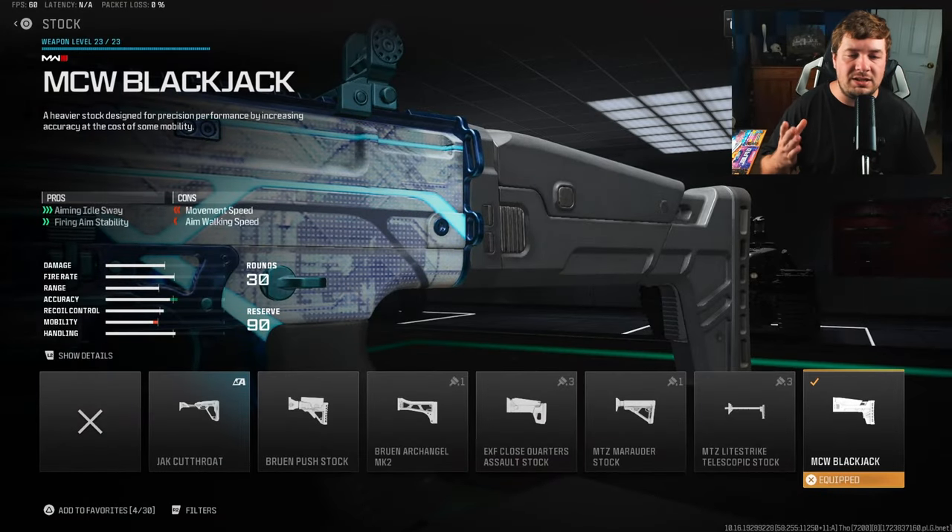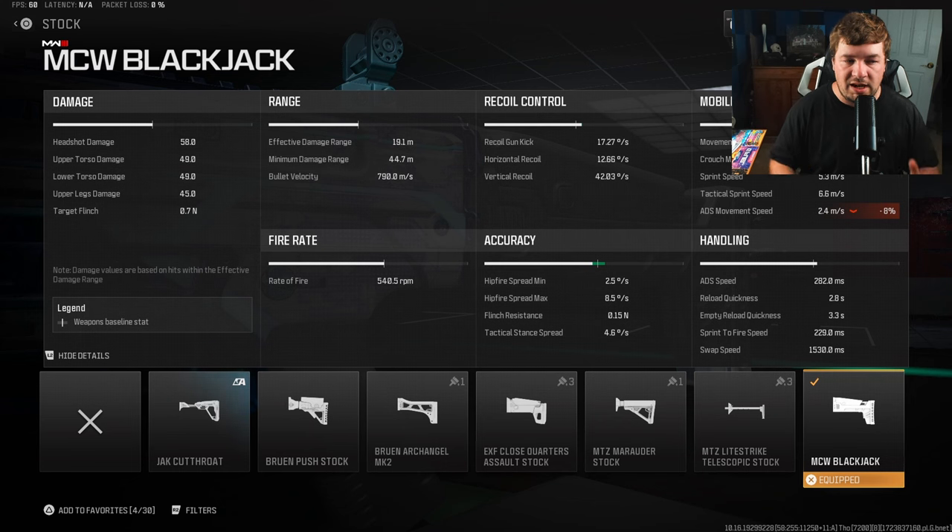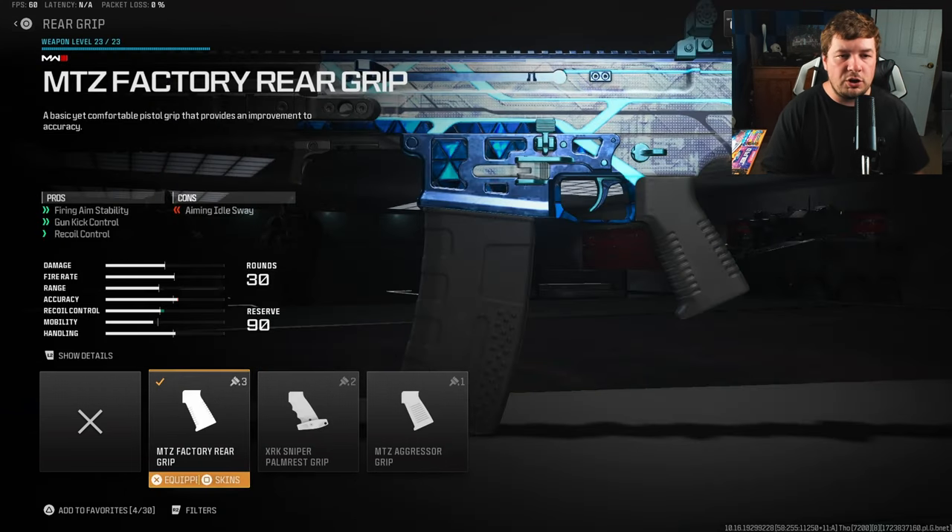For your first attachment, you're going to want the MCW Blackjack Stock. That's going to give you a large increase to both aiming idle sway and fire aiming stability. The big one here is the fire aiming stability — without the correct attachments, the MTZ 762 has a lot of visual shake. When you eliminate that visual shake, it becomes a lot easier to hit your shots.